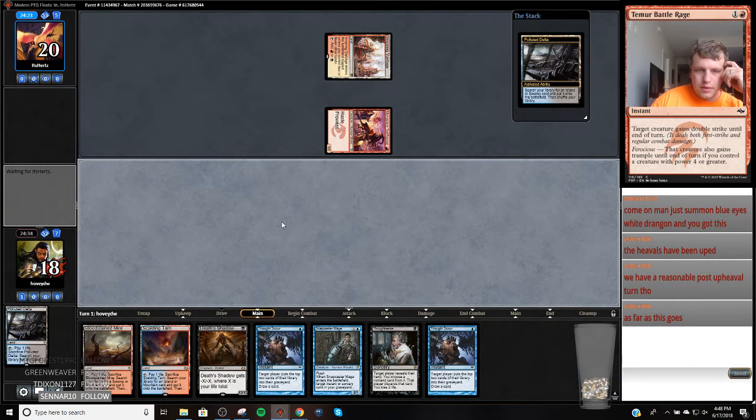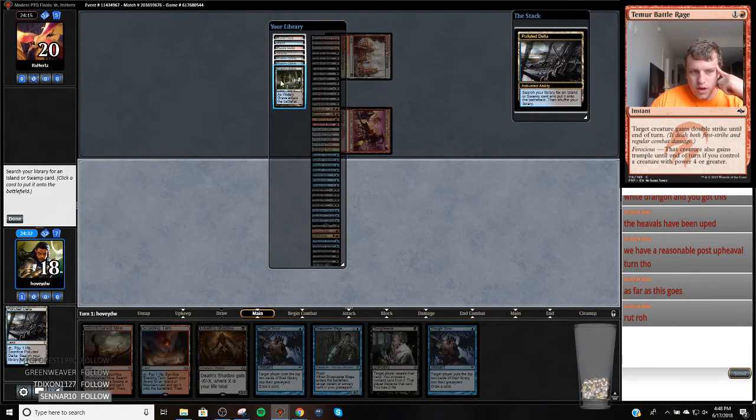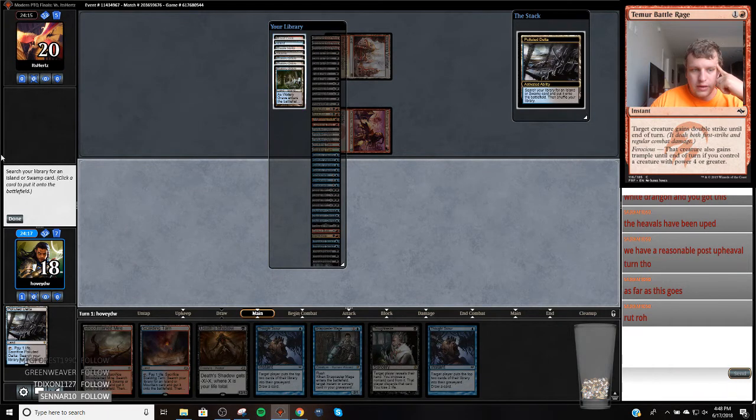We're going to fetch a Swamp and Thought Seize my opponent. That puts me to 16, they attack and put me to 17, and I can get my Death Shadow into play next turn. Alternatively, I can fetch Watery Grave, go to 16, Thought Seize to 14 — my Death Shadow definitely gets in play next turn. I think I'm going to get a Blood Crypt so that I can have a red source.